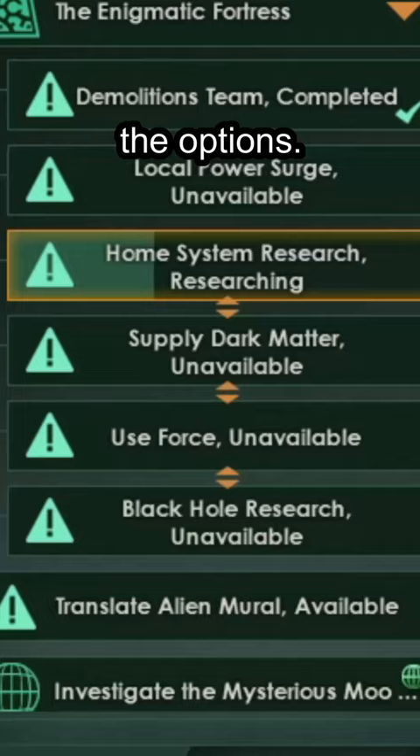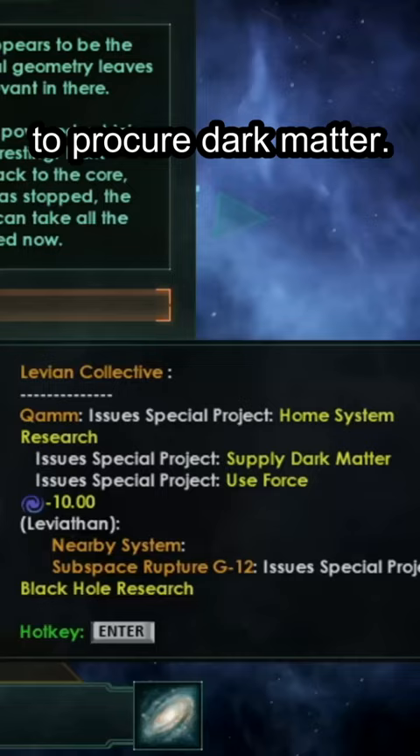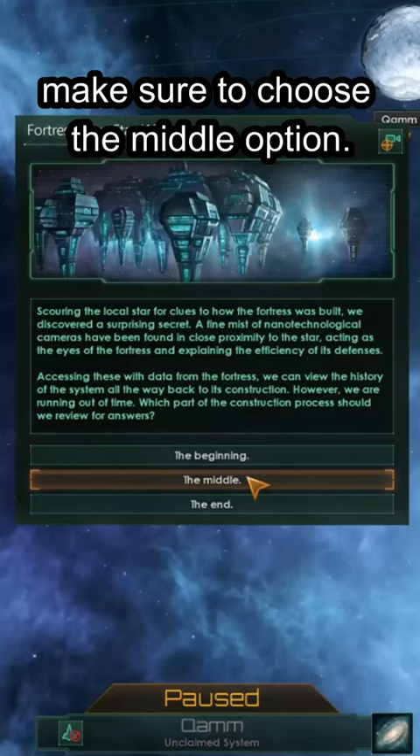Two of the options require you to either explore a black hole or to procure dark matter. If you choose the home system research, make sure to choose the middle option.